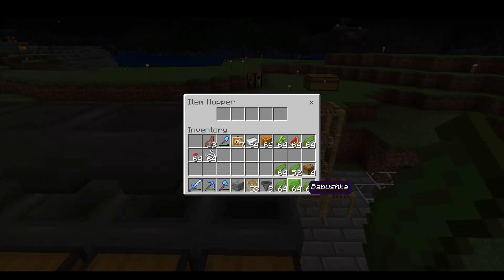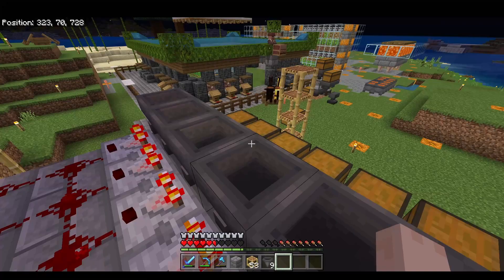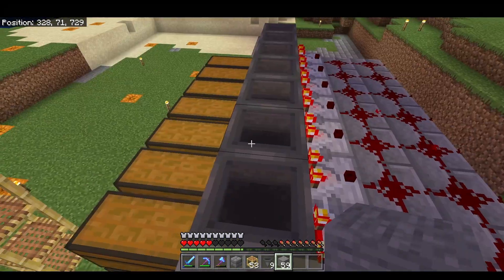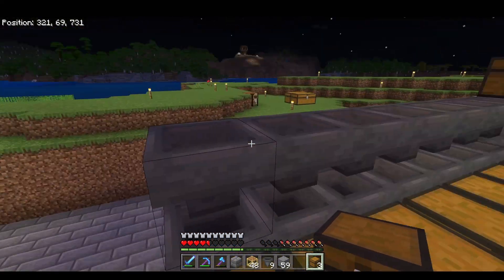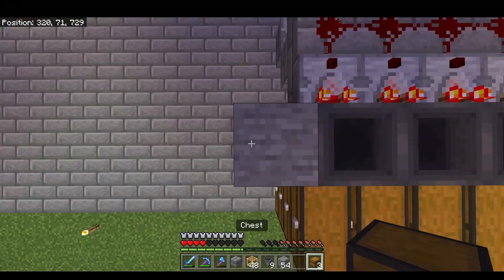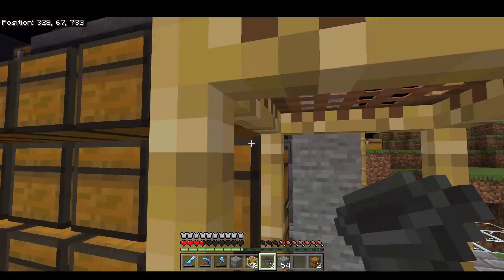Hop back on top, open your hopper up, and put in 44 items — that's 41 plus 3. Now that you've got 44 in all of your hoppers facing the comparators, come through here and pop the input chest down. Over here we need our output chest, so build a little column, pop a chest in, and build a row of hoppers. These hoppers will transport your items to the locations they are supposed to be in.